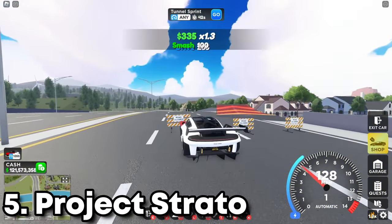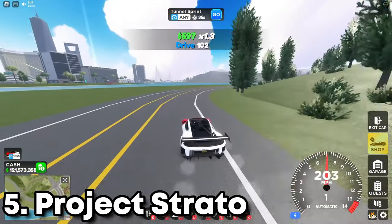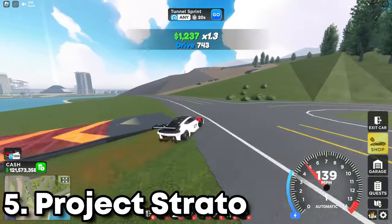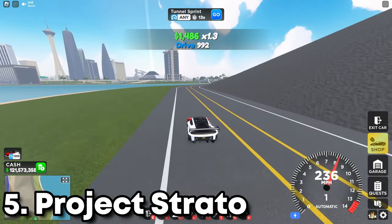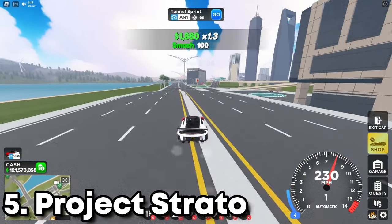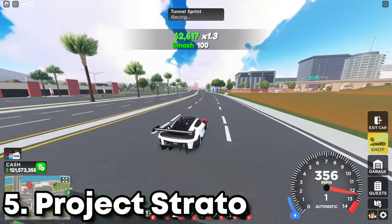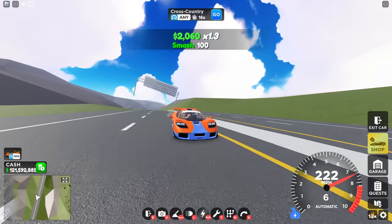First up we have the Project Strato, also known as the Mission X — I don't remember exactly. This car is 9.8 million, which is very expensive, one of the most expensive cars, and it performs like crap. It can reach around 300 miles per hour without upgrades, which isn't great for 9.8 million. The handling is decent, but acceleration and top speed are trash. Overall performance is very mid — it's not worth it. It's more of a collector's car. Don't buy it unless it's your dream car, because it hits high speed but doesn't hold it long.